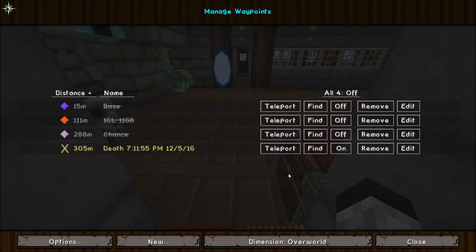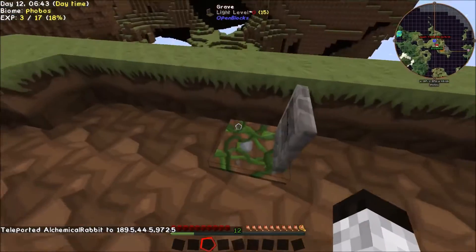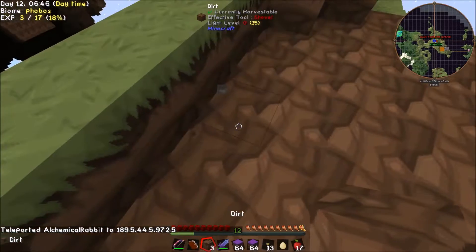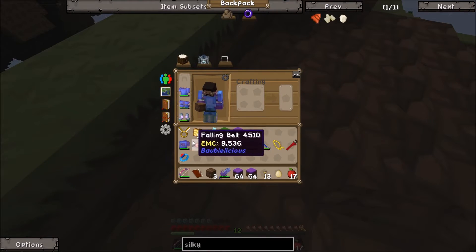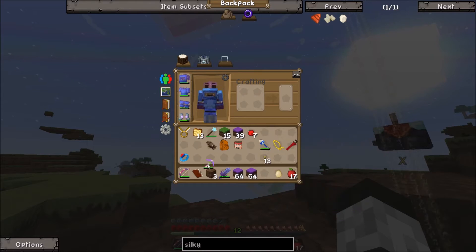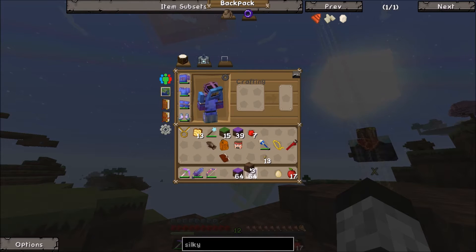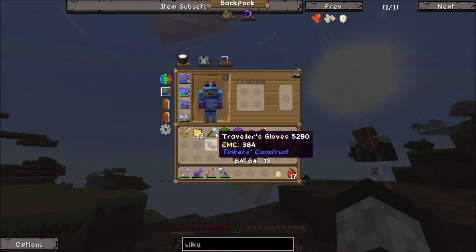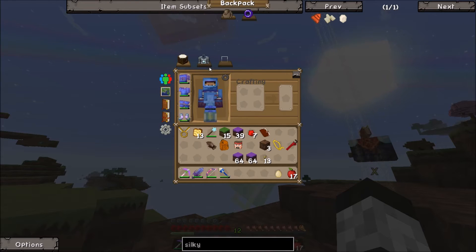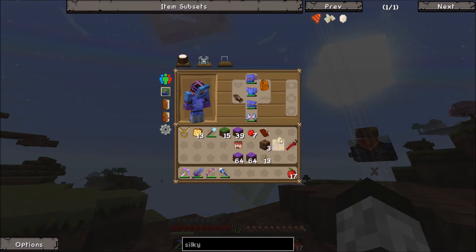Let's head back to the waypoint of our death-a-roonie. You could have flown there. I could have, but I just teleported back to the waypoint of my death. We have a lot of Cursed Earth, which is good. I have my Ring of Magnetization, of course. I am going to put this Cursed Earth into the mob spawner at some point just to get that actually being a little bit more useful to us.